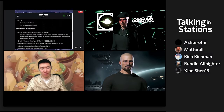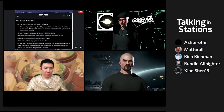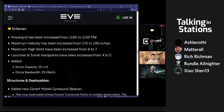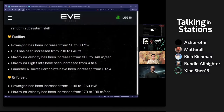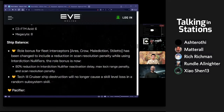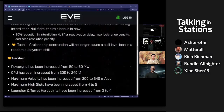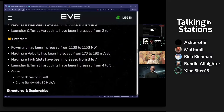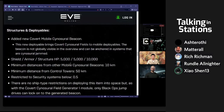All four changes within the ship balance section were inspired by the community team. It's really important for players to speak out about anything they want changed — CCP are actively listening and will make changes as we've seen. Next we're moving on to structures and deployables.